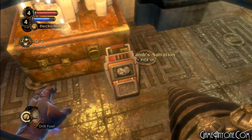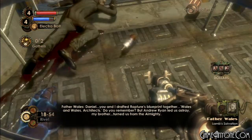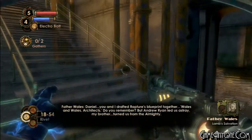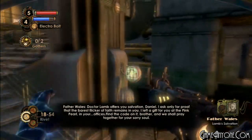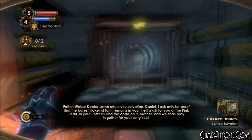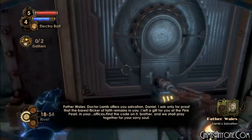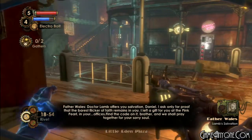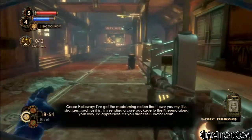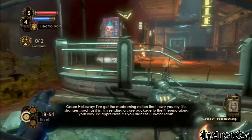Here we have 'Lamb Salvation' by Father Wales: 'You and I drafted Rapture's blueprint together — Whales and Whales, architects. Do you remember? But Andrew Ryan led us astray, my brother. Turned us from the Almighty. Dr. Lamb offers you salvation, Daniel. I ask only for proof that the barest flicker of faith remains in you. I left a gift for you at the Pink Pearl in your offices. Find the code on my brother. We shall pray together for your sorry soul.' Then Sinclair says he's got the maddening notion that he owes you his life and is sending a care package to the pneumo along the way.